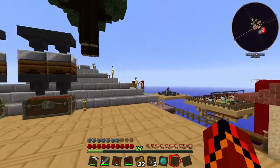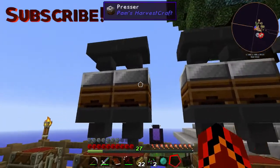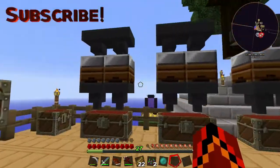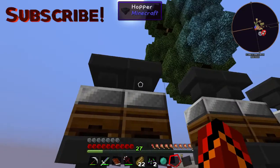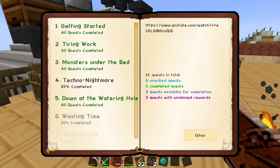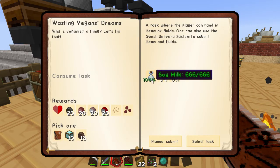Alright guys, welcome back to another episode. While you were away I have been doing some serious compression. As you can see I've got 8 presses now instead of the one I used to have. If we go in our quest book here, up into 'Wasting Time' and into 'Firm Tofu' — wasting vegan streams — that's the one.